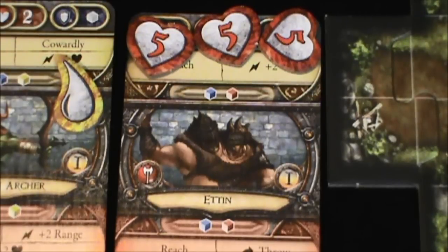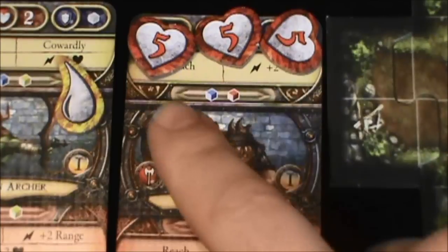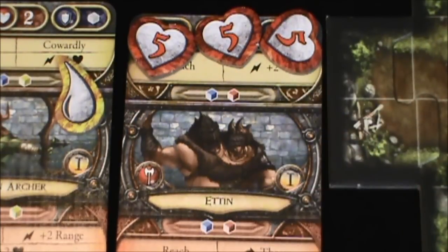Hello everyone, welcome back to the game. We're heading into turn six, what could possibly be the last turn of this first adventure in Descent 2nd Edition, the quest called First Blood. Mauler, with 16 health, has suffered 15 damage and is down to his last health point. Let's see what happens.